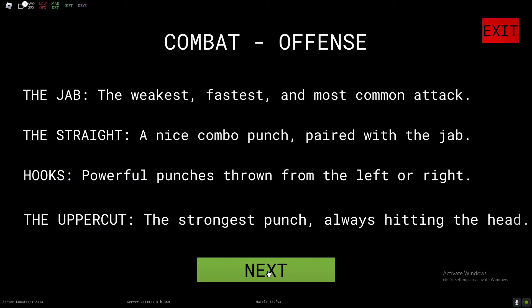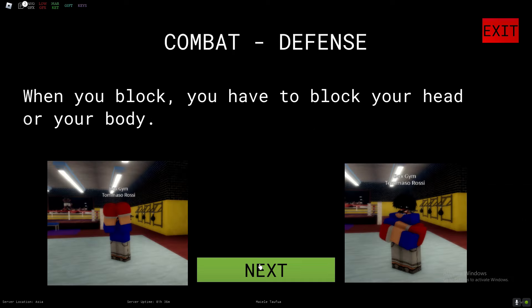Jab is the weakest, fastest, most common attack. Straight is a nice combo punch paired with a jab. Hooks are powerful punches thrown from the left or right. The strongest punch should always hit the head. Those are the different types of punches, and you can also block your body.